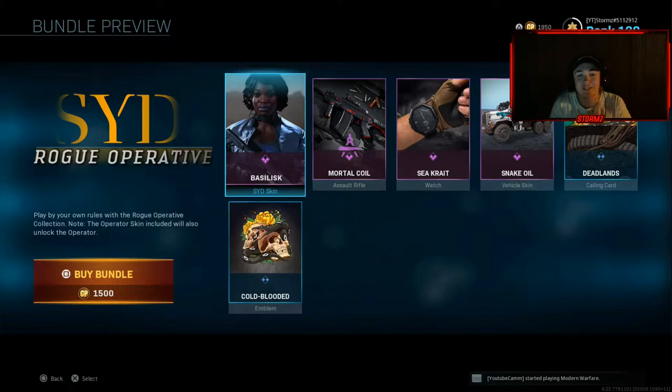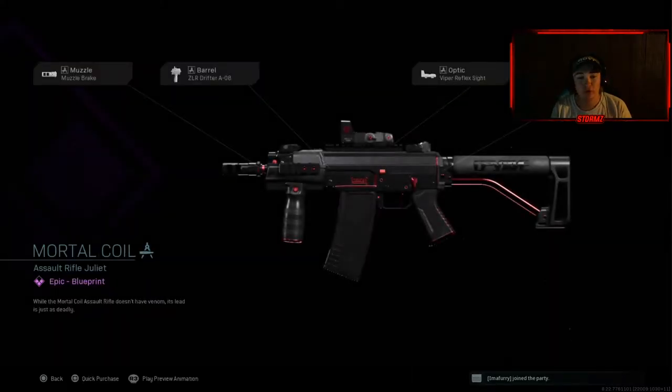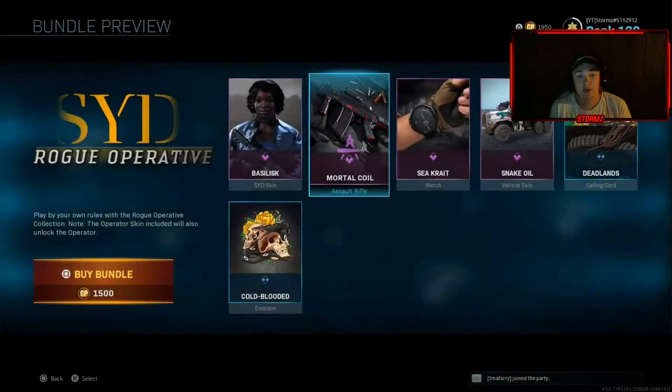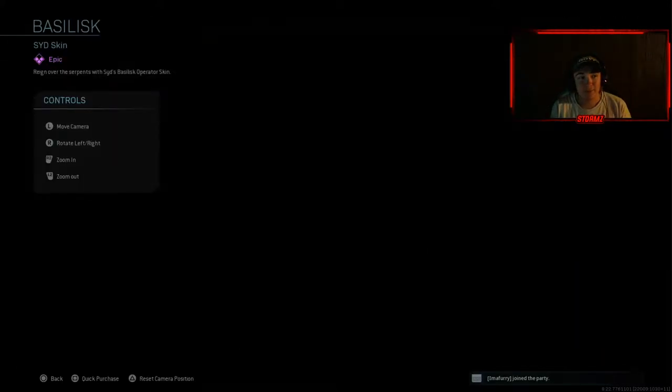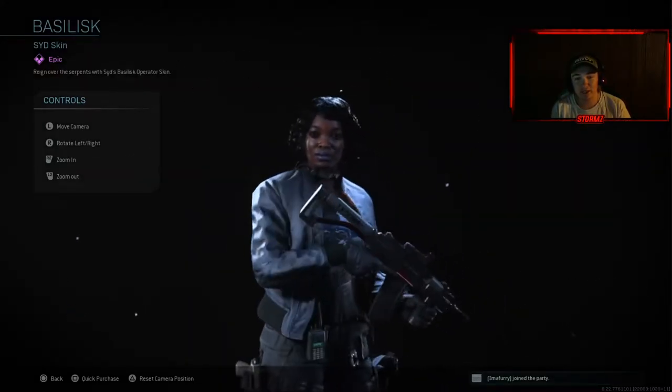What's up everybody, how's everybody doing today? We got the new SID Rogue operator — it's called Basilisk. The blueprint is called the Mortar Coil and it's a GRAW. It's got the muzzle brake, the ZLR Drifter, the short barrel, the Viper Reflex Sight, and the XRK Strike Light 3 stock — that's only four attachments, so you'll be able to add a fifth if you choose. This operator honestly looks kind of cool.